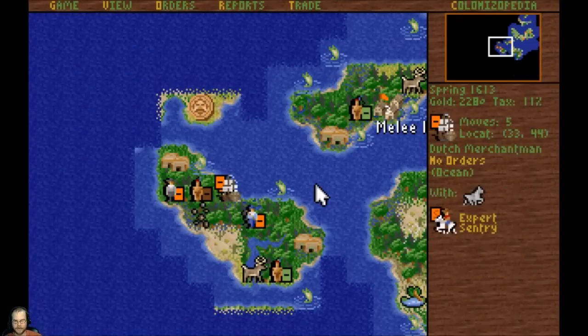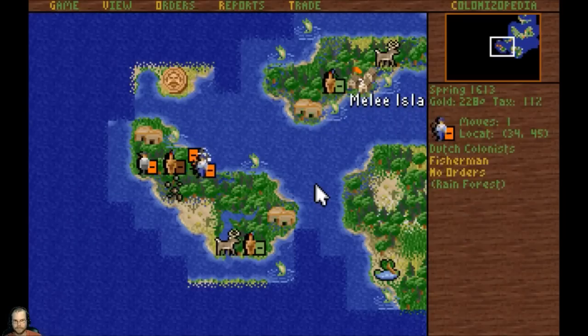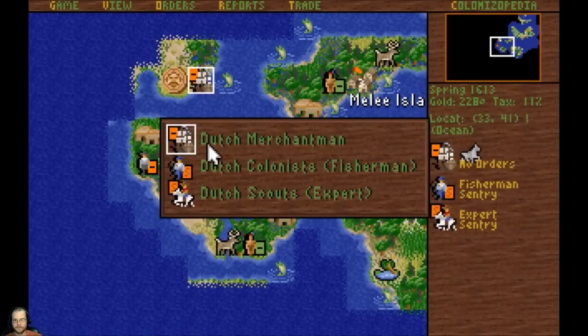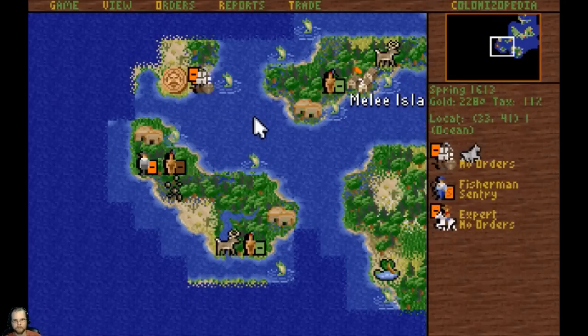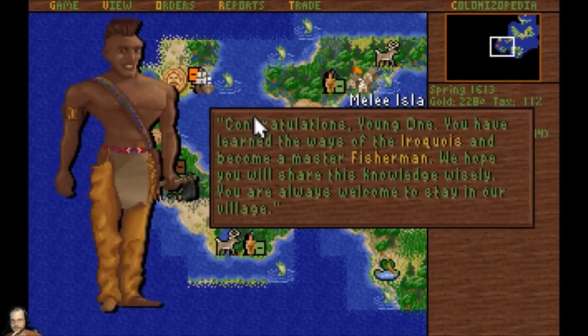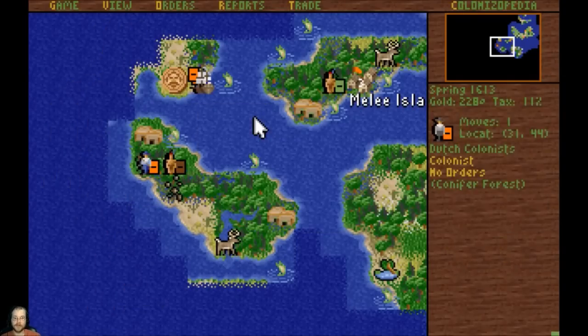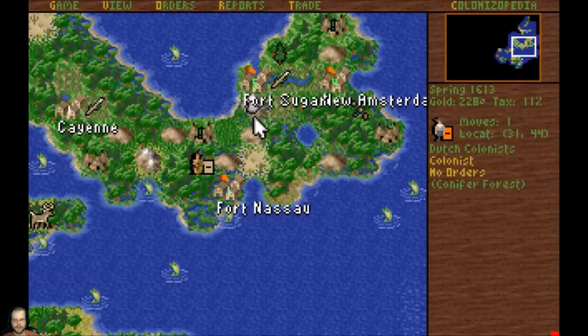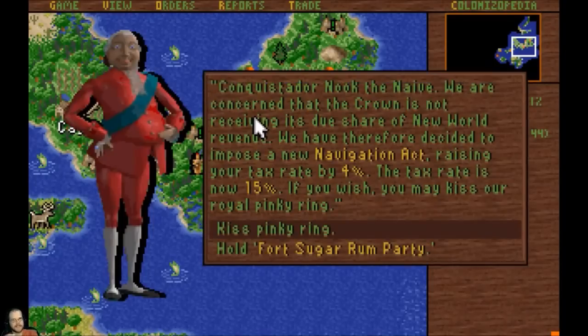I'm going to drop the scout off. You shall become a master fisherman. Oh, Iroquois - that's who it is over here. Jerky and Iroquois. Ten furs. More furs that I can't trade with the old world. If I have a custom house, I think I can still trade those. A rum party - really? 15%... it hurts.